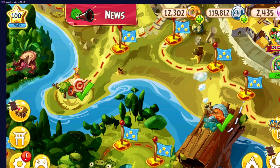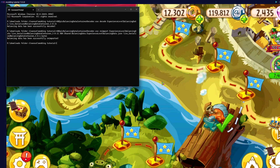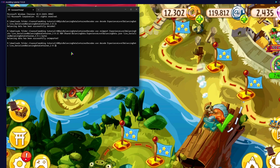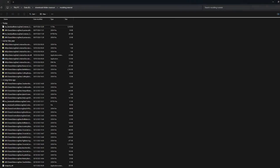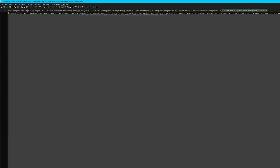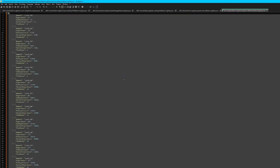Now we're going to decode experience mastery balancing data, in order to ensure that the mastery levels will be updated to the new level cap. We're simply going to copy-paste the level 100 spreader.